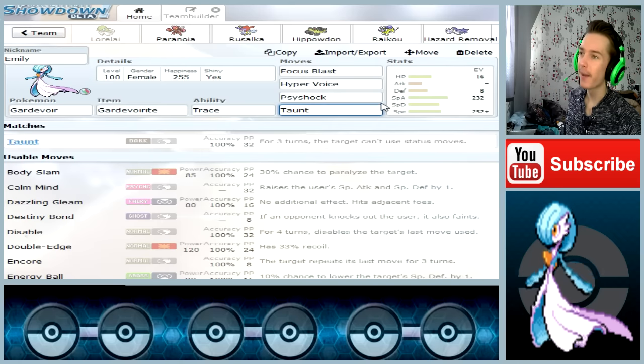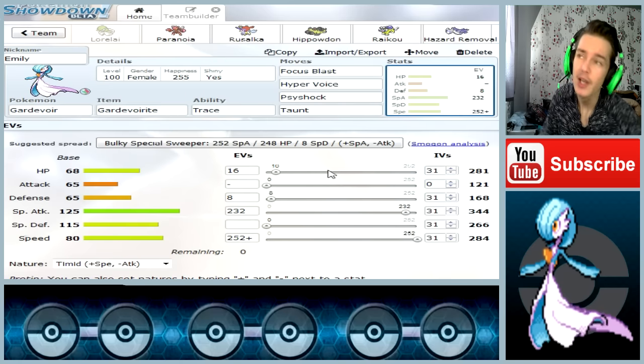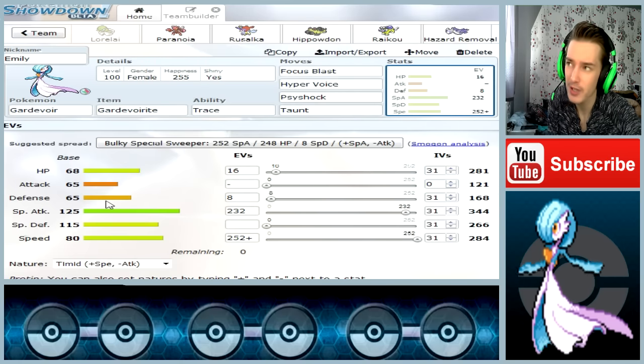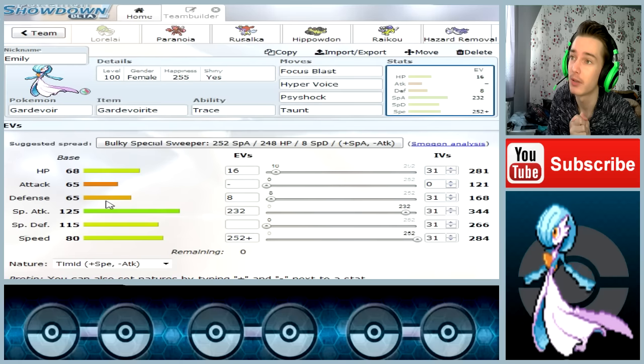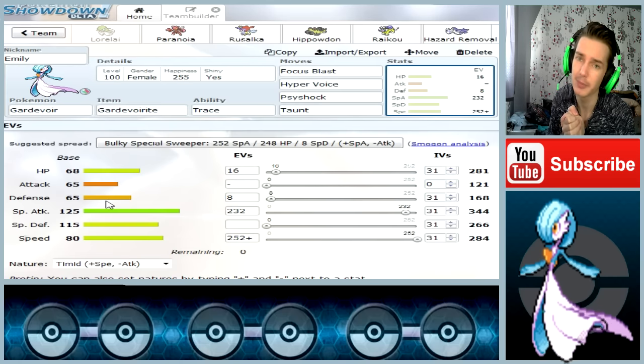So yeah, Taunt is a good move to have if you want to stop your opponent from setting up hazards. Gardevoir will have some EVs into HP and some EVs in Defense, so it will take some hits at least a little bit better, since Gardevoir's Defense is really not great. But trust me, you don't want to leave Gardevoir in on a super effective physical attack because Gardevoir's Defense is like butter. It hits real hard but doesn't take physical hits well, so you have to be careful.